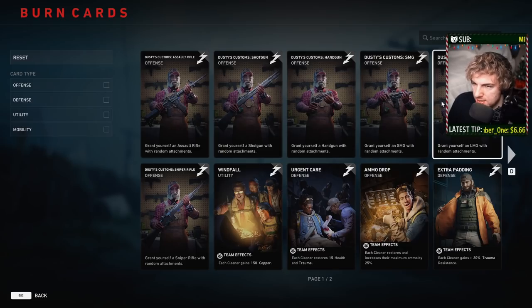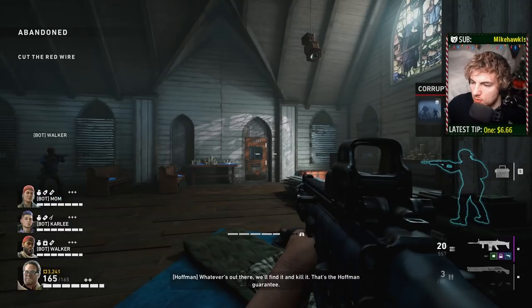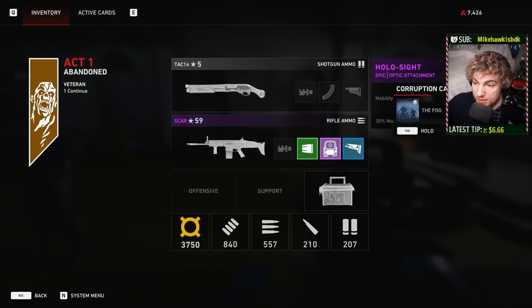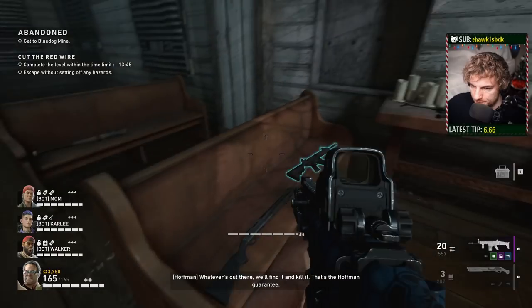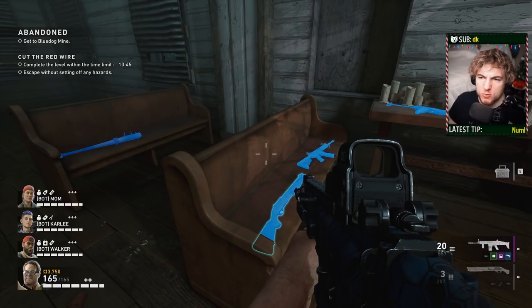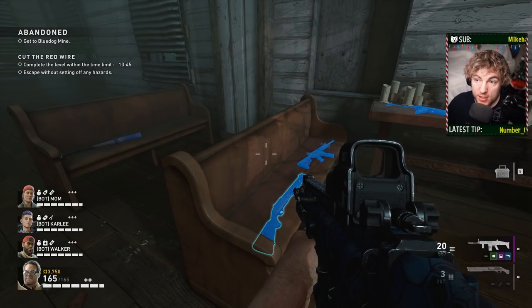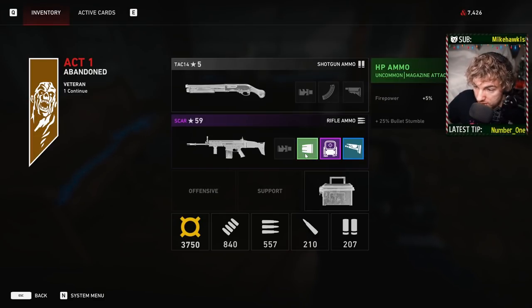Let's talk about Dusty's Customs. This allows you to pick pretty much any firearm in the game at any level. When I select one and load in, I picked an assault rifle and was able to farm some pretty decent attachments — and notice how it's purple. The weapons I start with on Abandoned are blue. Certain levels are checkpoints for a color upgrade: Clean Sweep is roughly when you get blue, and Hell's Bells is when you can start getting purple, which you can usually tell from the toolkit room. Since Hell's Bells was the level before, I got a free purple SCAR with great attachments.